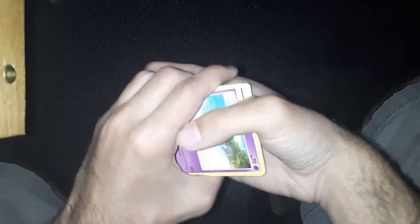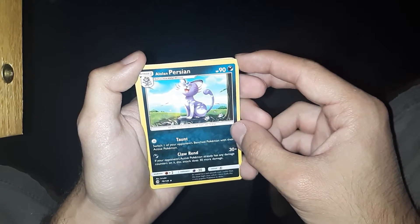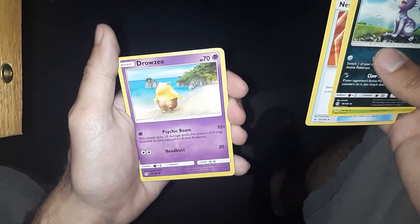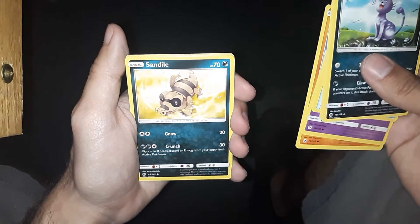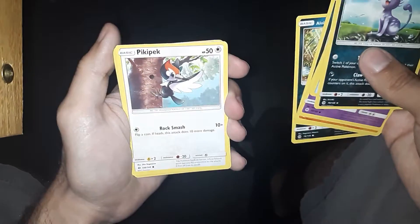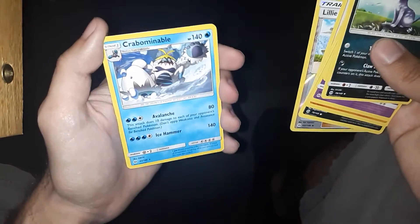One, two, three. Getting rid of Lightning Energy. We got Alolan Persian, Dartrix, Nest Ball, Drowzee — just kind of taking a long walk on the beach, I respect it — Crabrawler, Sandile — one of my personal favorites from Gen 5 — Alolan Meowth, oh cool, we got the chain, Pikipek, Lillie Reverse — nice, I know people really like her — and Crabominable.